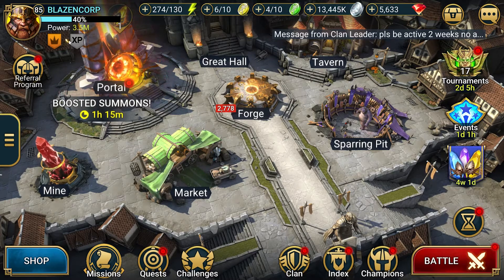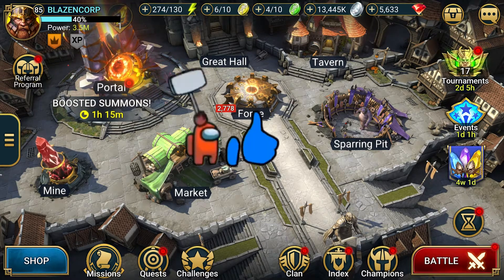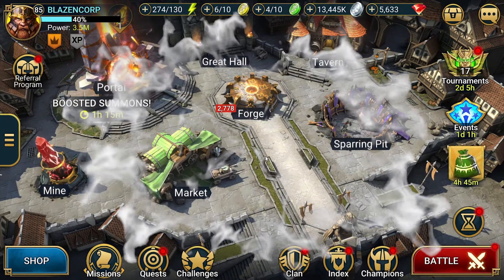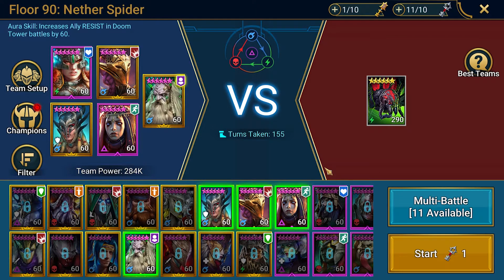Welcome back to another Raid Shadow Legends video with Blazin Corp. We are going to be going up against the Nether Spider Doom Tower floor 90. Here we are at the Nether Spider. We have a triple reviver team with HP burns and reflect damage along with shields.